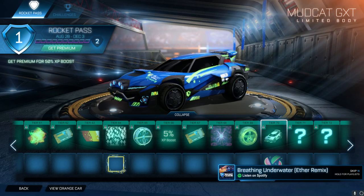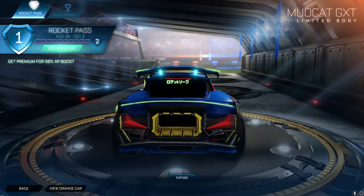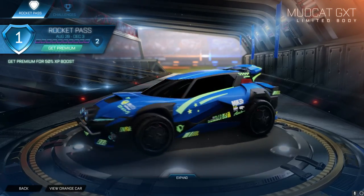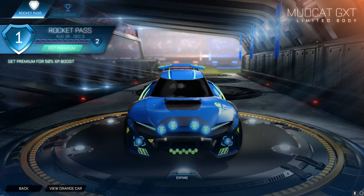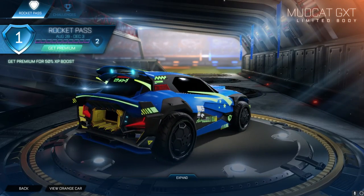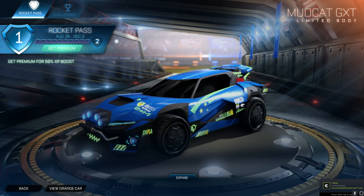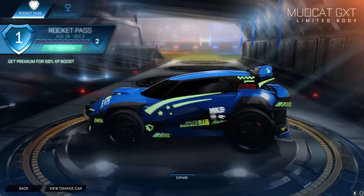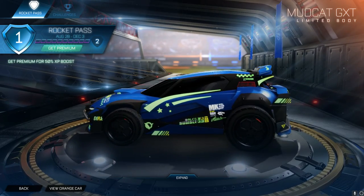At Tier 70, the Mudcat GXT - which I'm seeing for the first time - is littered with neon lights, which we see in pretty much all the Rocket Pass cars. When you get it painted I assume it will change the color of the car and also the lights. On the headlights you get these cool rally lights which look awesome. It's a very nice car with the Octane hitbox, which is a plus. I like these little stickers in the bottom left of the rear end - there's a warning symbol and a sort of high voltage sign which looks really cool. It would be cool if you could customize the sticker styles. There is also a Moai Head Easter egg on there.